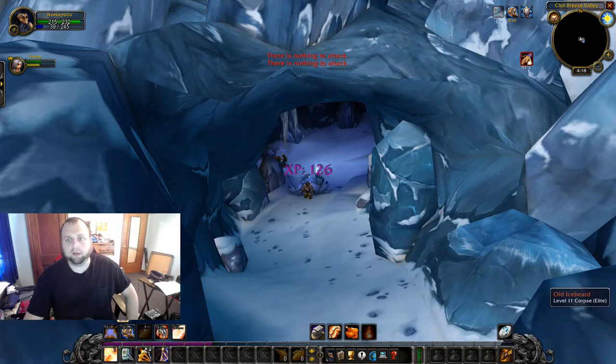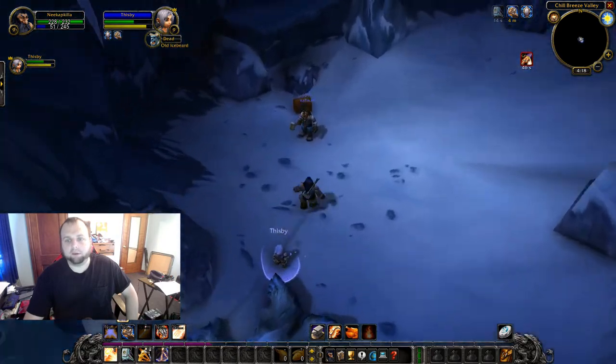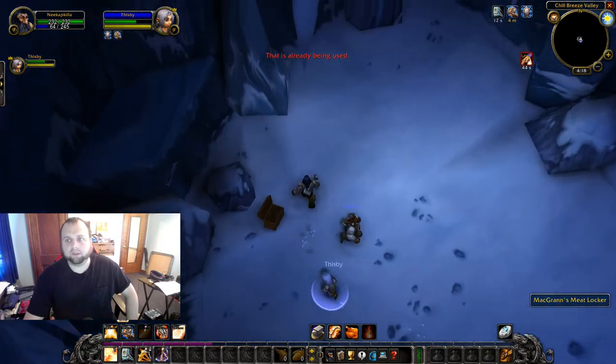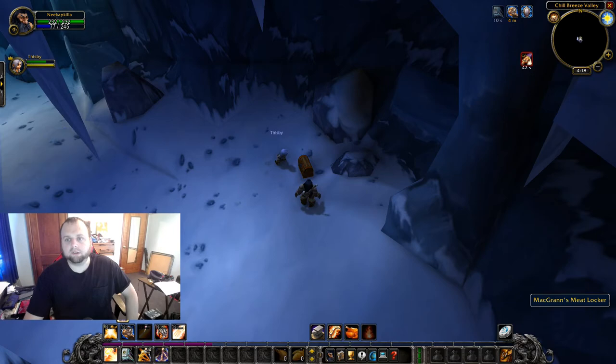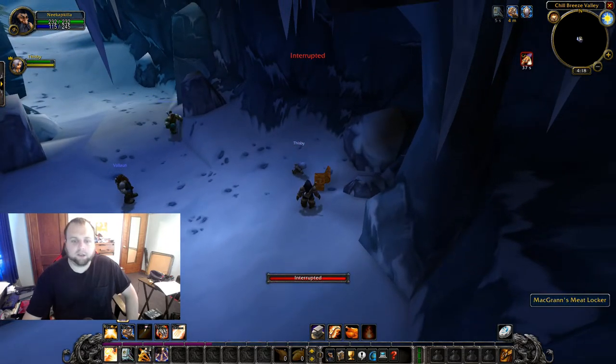They were able to kill it without me. I think he used a potion, but if I had to keep fighting I would have had to Lay on Hands eventually. So this is the locker — it's just in here. Again, you don't have to kill him to do it. You loot this, and then you're done — that's it.